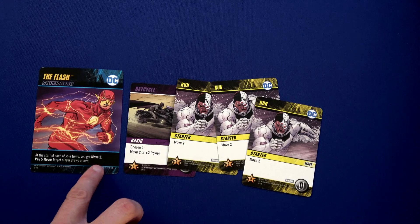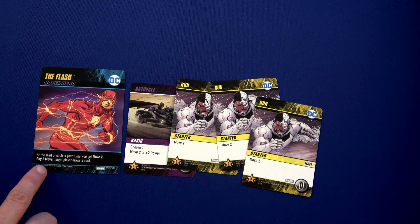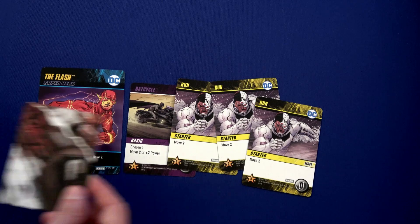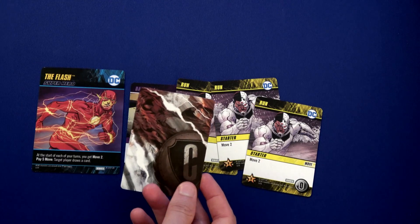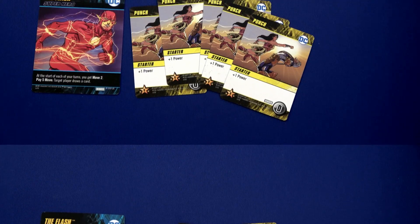I've got ten total movement. I'm going to use it as ten movement and pay five move twice to have a target player draw a card — I'll have Batman draw two cards. Batman draws plus one power and then a Helping Hand — maybe he can power himself up to defeat Poison Ivy. That's all the Flash is doing. He drew one, two, three, four — a total of five power just with Punches.